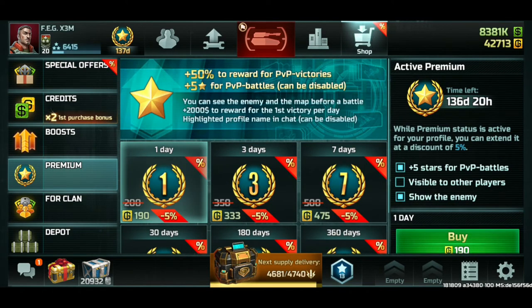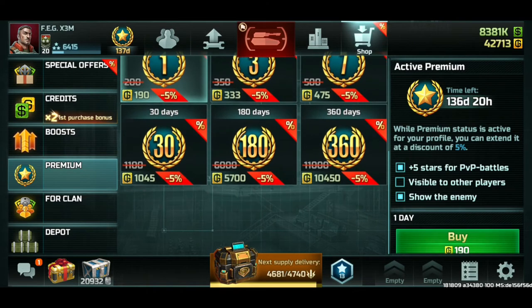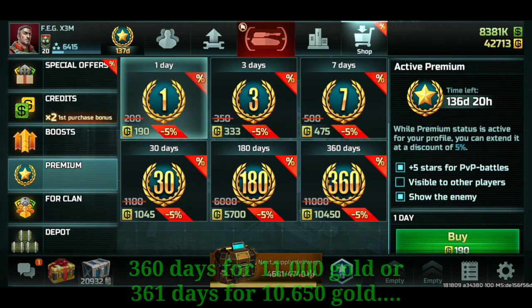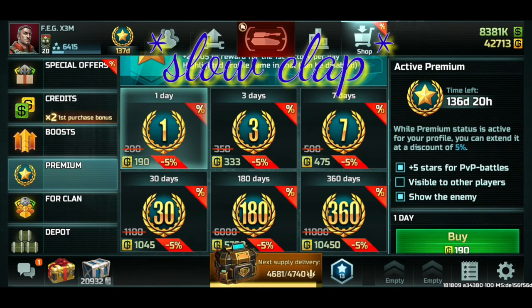If you have premium you get a little bit more money — 50% extra for PvP victories, and the gold investment gets cheaper the longer the period. I advise getting the one-day premium and then jumping to the 180-day option. One day costs 200 gold and the 180 days costs around 300 gold total, meaning you save 100 gold. The 360-day is even better. Don't do the 7-day or 30-day — they are not worthwhile.